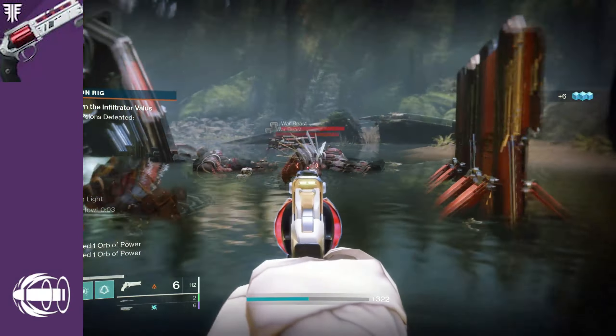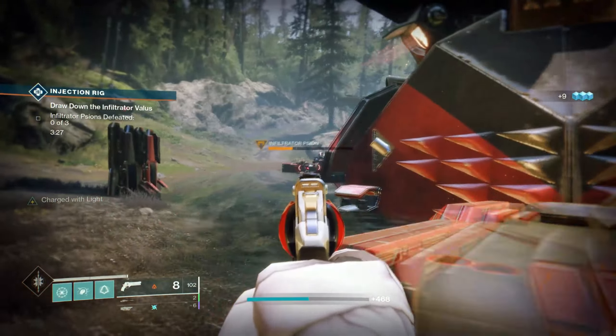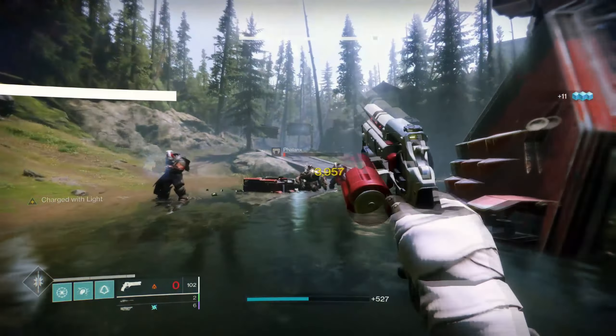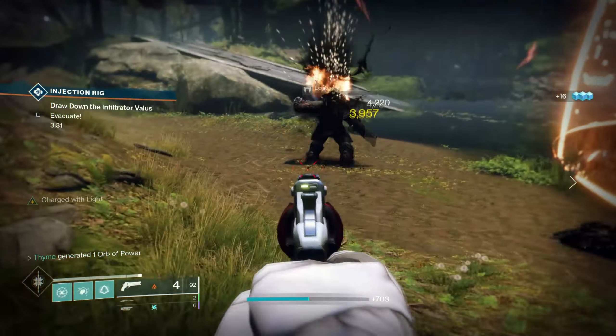The pinnacle perk on Luna's Howl was called Magnificent Howl. This perk states: rapidly landing two precision shots increases the next shot's damage and range. As this was a Crucible weapon you would need to complete a pretty long quest, and at the end you would have to reach Rank Fabled. I can't stress how good this thing was in Crucible — the only problem was it wasn't very accessible.